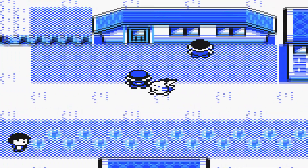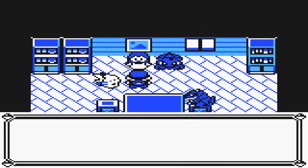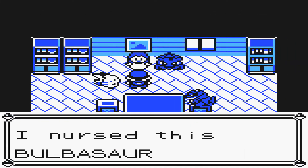How's it going everyone, my name is JJ. Today I'll be showing you how to get Bulbasaur on Pokémon Yellow. In Cerulean City, go to the house on the left hand side of the Pokémon Centre.